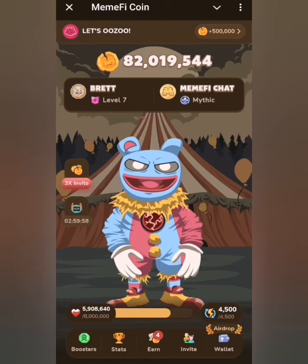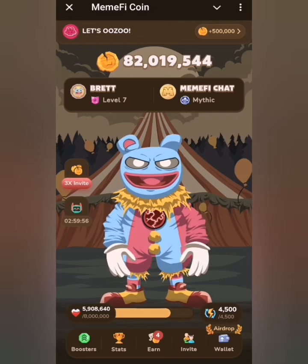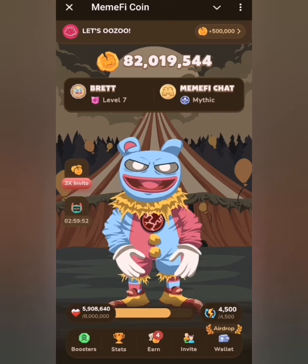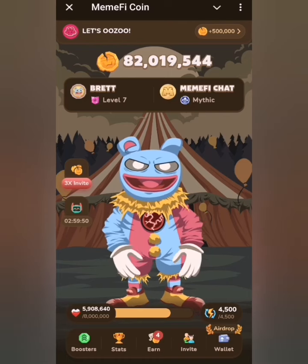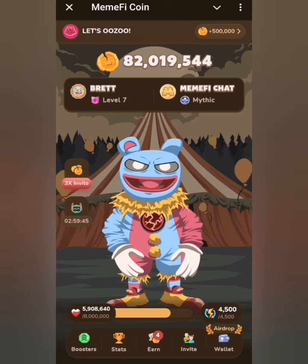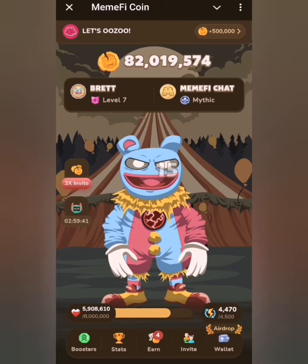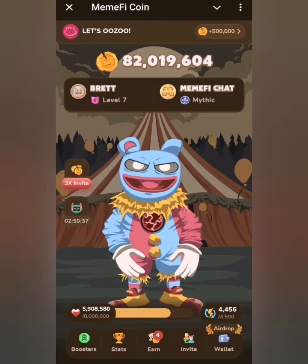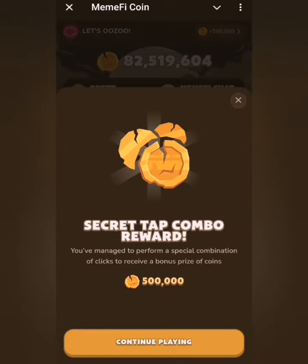Just like I said earlier, the head part is position one, the mouth is two, the chest is three, and the lower area downward is four. I'm going to tap on the regions mentioned: one, two, three, four. Let's see if this works.